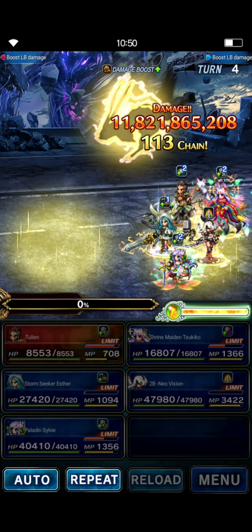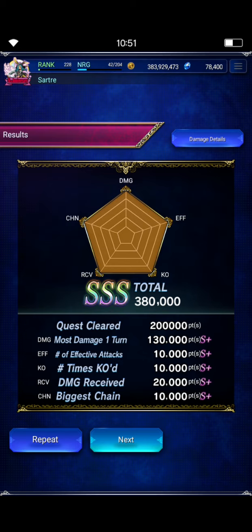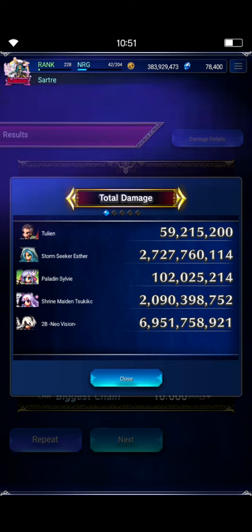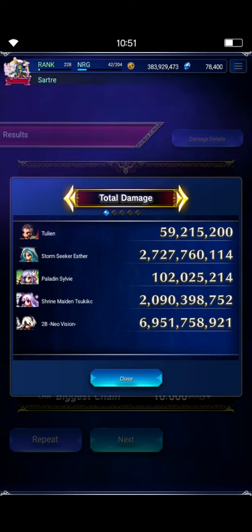11.8 — so we did almost, well, we did over a billion more than the damage cap with that team. Even after tuning the team down and taking a unit out, there's still room to reduce the damage. Or if your team isn't doing as well, use that fifth slot to make up the damage you're missing. 2B is doing the majority of the damage — literally doing 75% of the damage towards the cap — and then Tsukiko and Esther just make up the difference. Tulian and Sylvie are doing practically nothing. You could gear Tulian and Sylvie for some damage, but it's easier just to throw in a unit in that empty slot and that should get it done for you.